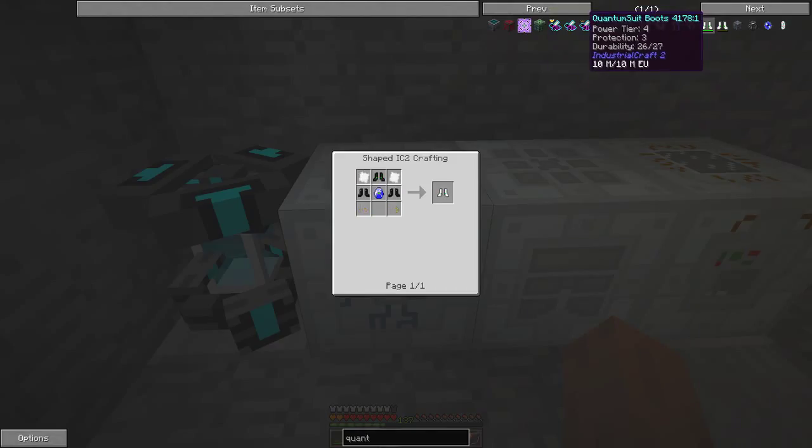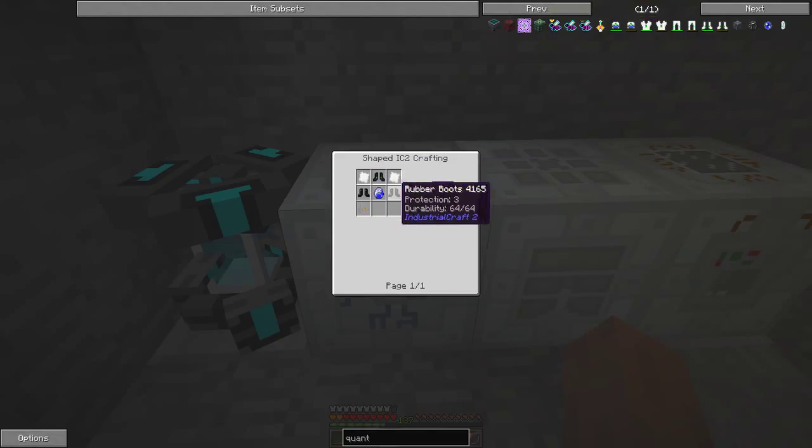Leggings are the same and boots will be the same. These particular rubber boots let you do things like walk on water, and I think they also provide protection against uranium poisoning and things like that.